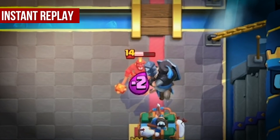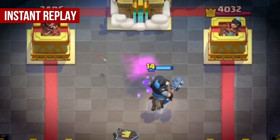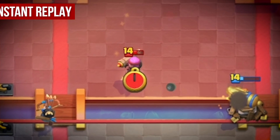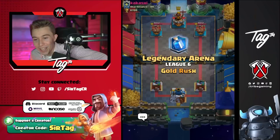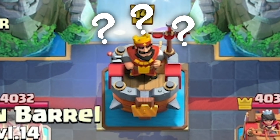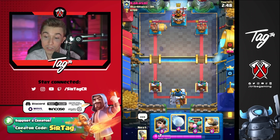No one has even had a chance so far today. It's been crazy how easy the games have been. It seems like too many interactions are going my way simply because our opponents get overwhelmed — they don't know what to do when we bridge spam with all the cards at once, especially because cannon cart is underplayed. People just do not know how to defend against it. Let's keep up that glorious win streak. Maybe we can go for a goblin barrel on the left-hand side and figure out what he's going to do before we start spamming too aggressively.